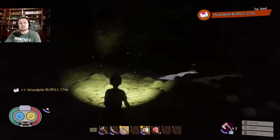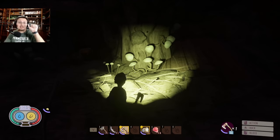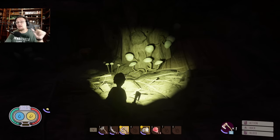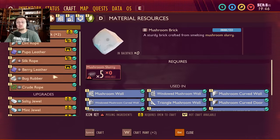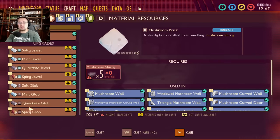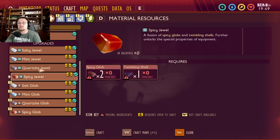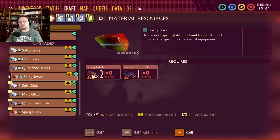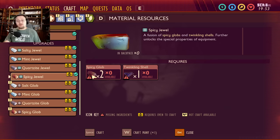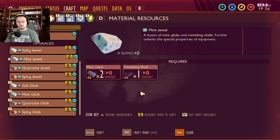What this is going to unlock is three things: it's going to unlock the quartzite glob jewel, the spicy glob jewel, the salty glob jewel, and the mint glob jewel. You can see them all right here — salty jewel, mint jewel, quartzite jewel, and spicy jewel. You're going to need two globs per jewel in order to make these, and it's going to cost 2,500 raw science for the quartzite jewel and 2,500 raw science for the candy jewels.